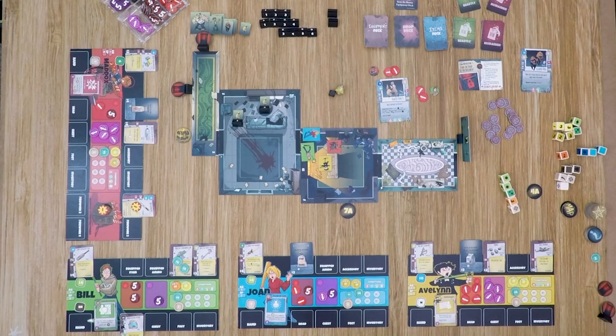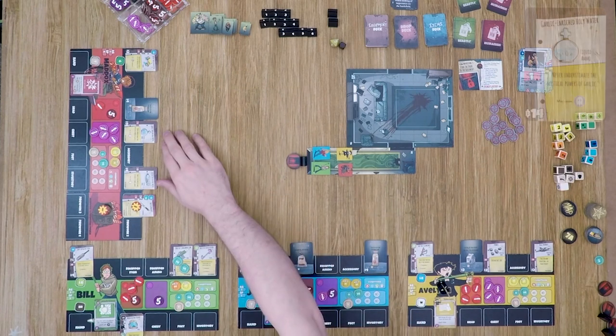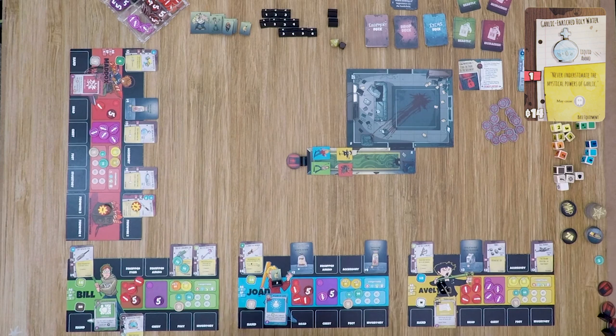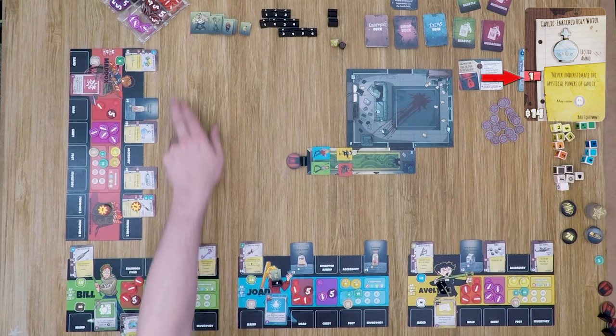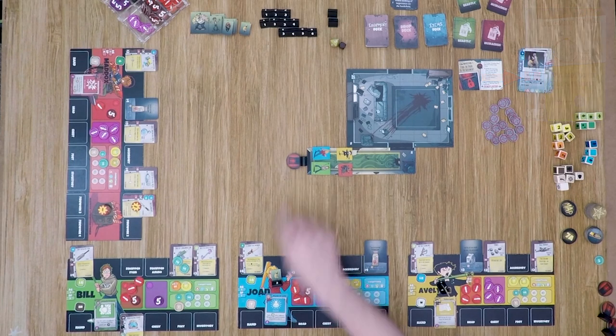Taking a few turns off camera: the characters found the secret room and retrieved the garlic enriched holy water, which adds an additional damage and negates the squirt gun's damage penalty. They also fought off the rabid ferrets in that room.